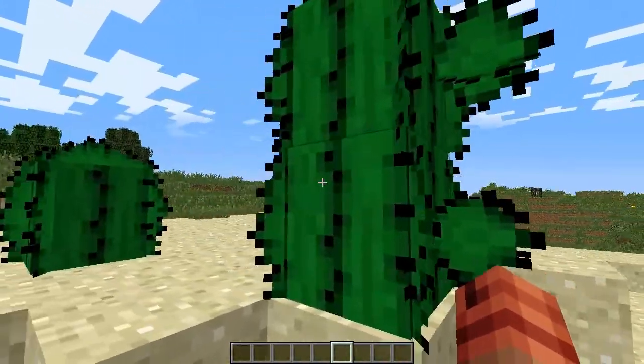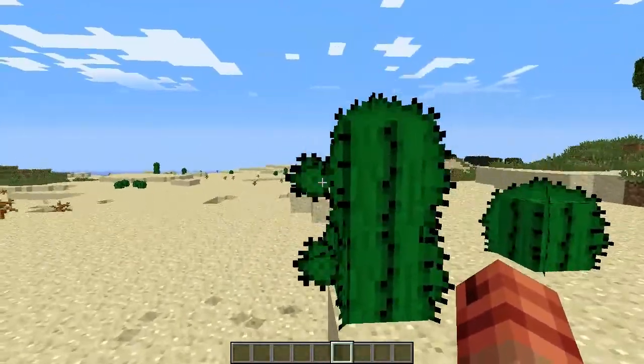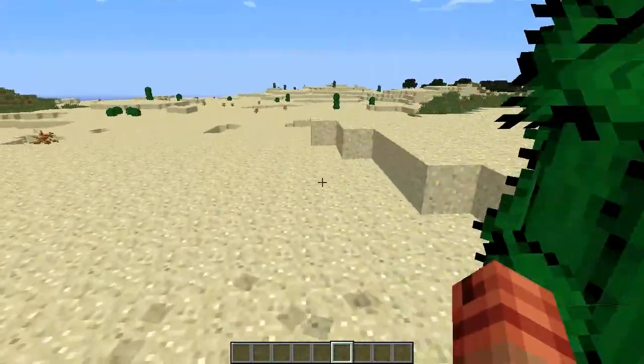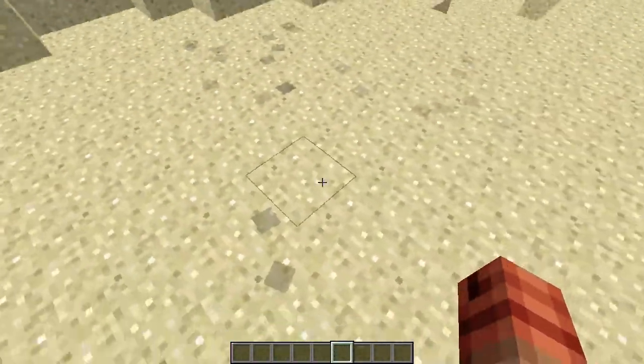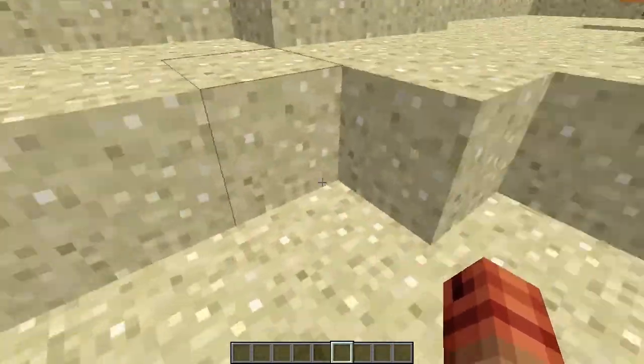What it adds is 3D textures to trees and grass. This is what a cactus now looks like if you install the mod. It actually kind of looks like a cactus because they do have these sticky bits and these random sticks. Also with the sand you can see my footprints are on the floor, which is sort of like the moon mod if you've seen that.